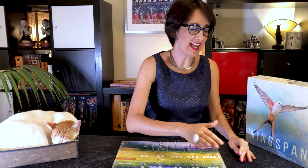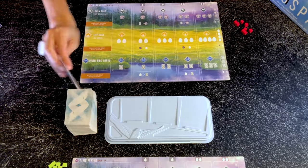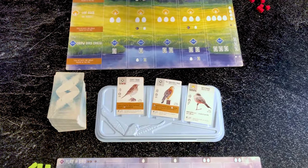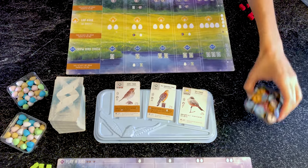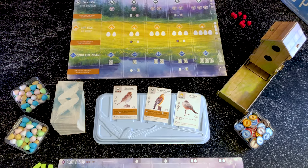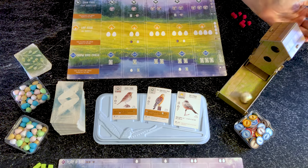Now let's set up the game. Each player places their player mat in front of them. You also have a set of eight action cubes which you put on the side, and you shuffle the entire bird deck and put it close by. When you've done that, draw three bird cards face up. Place the eggs, food, the gorgeous bird feeder and the bonus cards nearby.